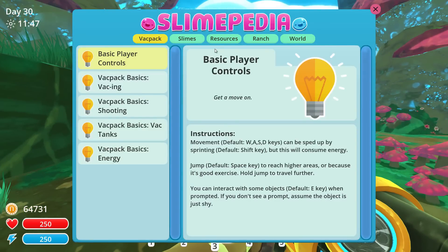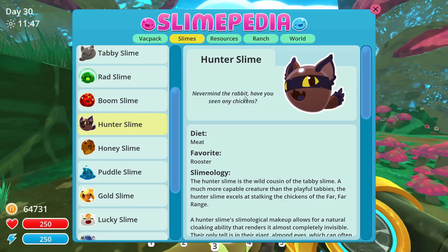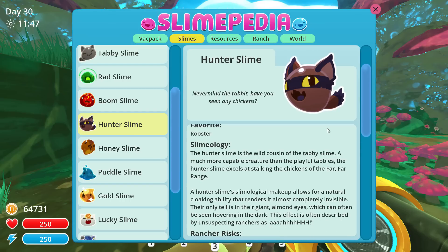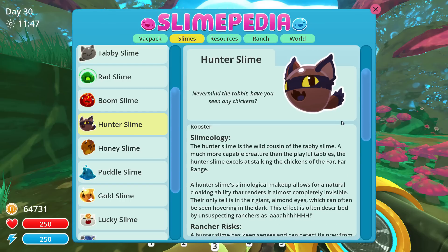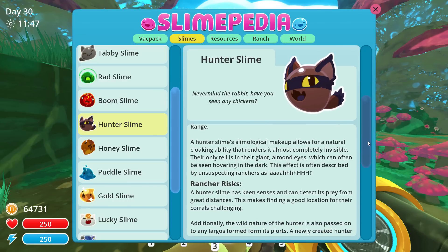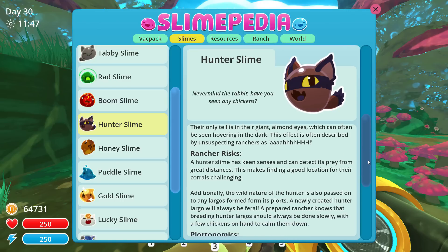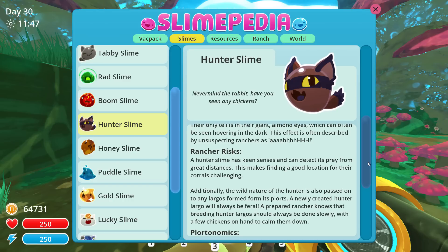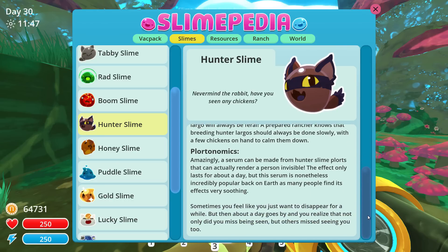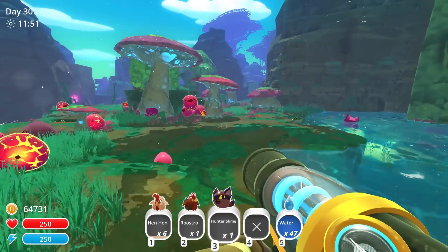I have no chickens. Let's see the entry here in the Slimopedia. Diet: meat. Favorite: rooster. Slimology: The hunter slime is a wild cousin of the tabby slime, a much more capable creature than the playful tabbies. The hunter slime excels at stalking the chickens of the far far range. A hunter slime's makeup allows for a natural cloaking ability that renders it almost completely invisible. Their only tell is their giant almond eyes which can often be seen hovering in the dark. I'm not gonna read the whole thing - you guys can stop the video and take a look. I'm gonna get my slimy home - woohoo, hunter slime!